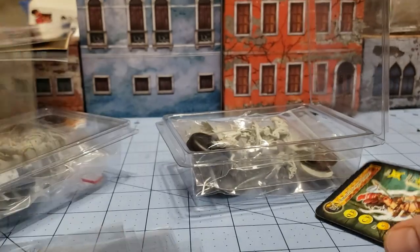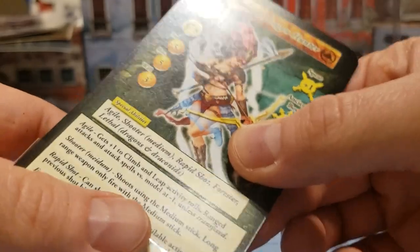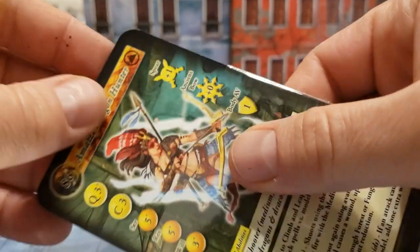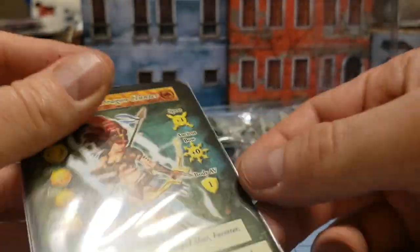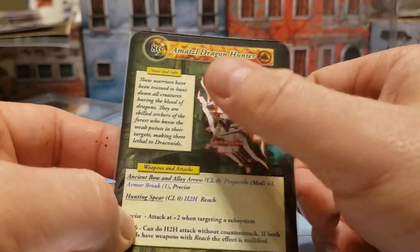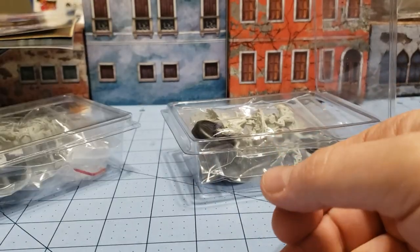There are actually sleeves included. They're not the most fancy or expensive sleeves, but again, that's a nice little touch that they managed to include them. That way you can use the dry erase marker to track combat effects on your models without destroying the card.